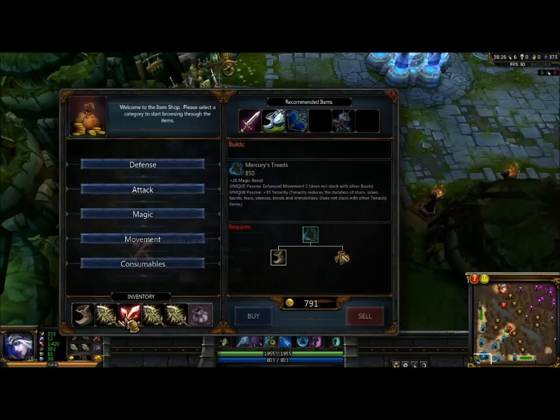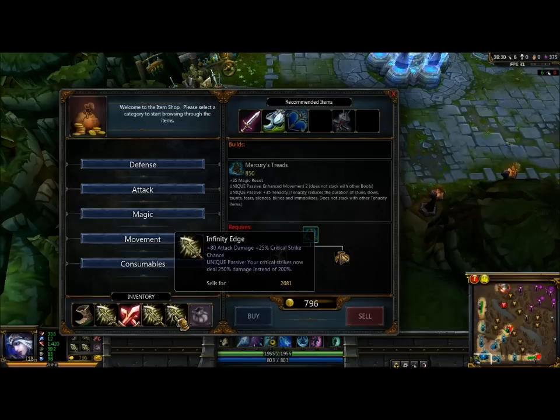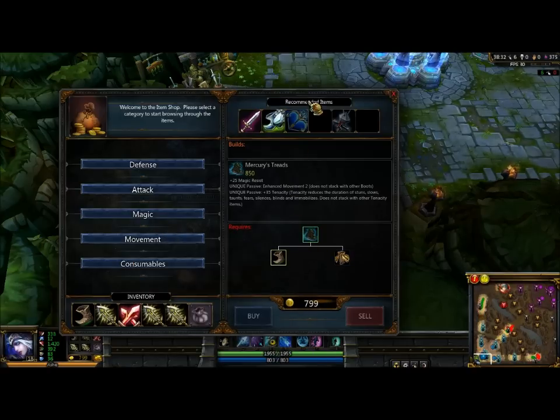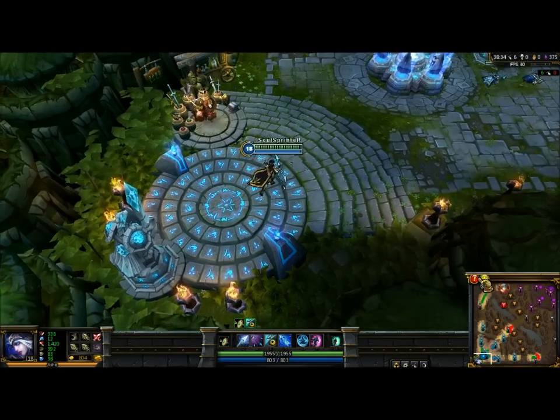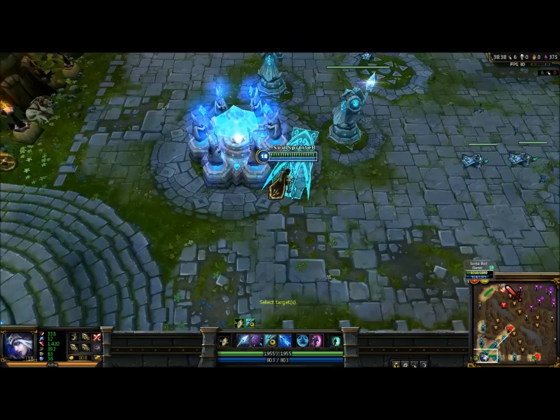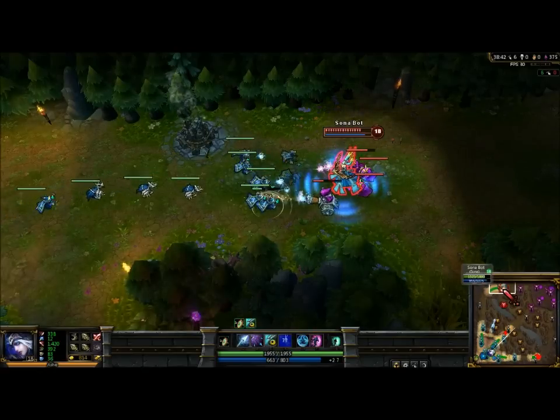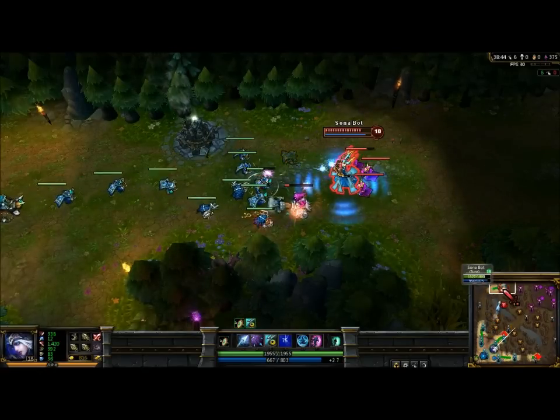You can go Phantom Dancer first and then Infinity Edge — you don't have to buy them in a specific order. You just go for what you can afford. And from here I can hit her — if she stays there I can hit her I guess.